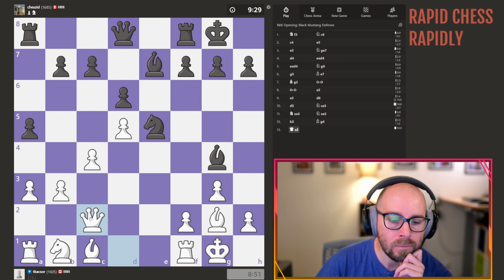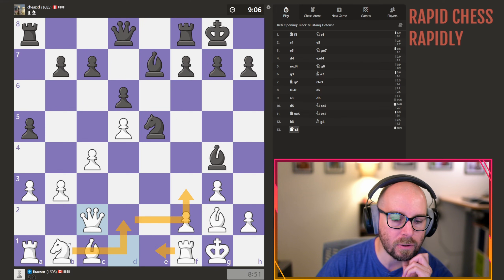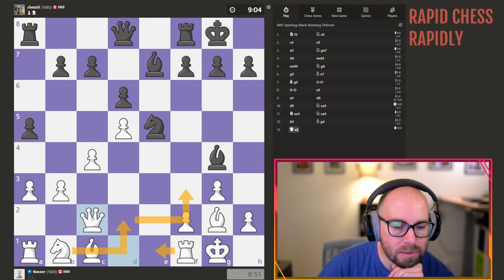Push b3. Develop out the knight here to c2, and then we'll try and just transfer it over to the f3 square. Assuming this knight moves somewhere, we might get the rook out first, but we really need to prioritize some development here.